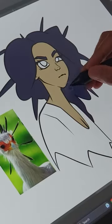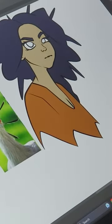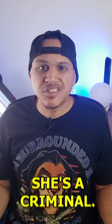I also want to use the bird's color scheme in my character, so I give it an orange shirt, but it kind of looks like a jumpsuit. Wait a second — angry, bad hair, orange jumpsuit. She's a criminal.